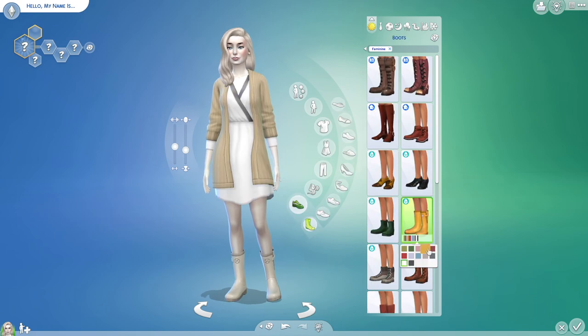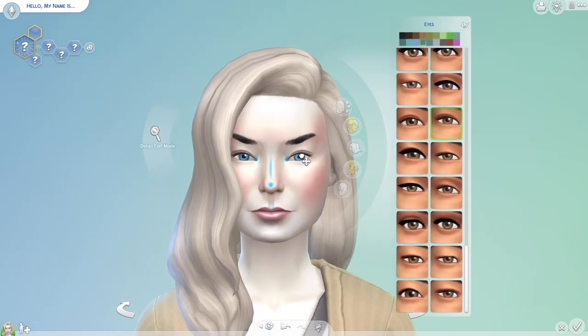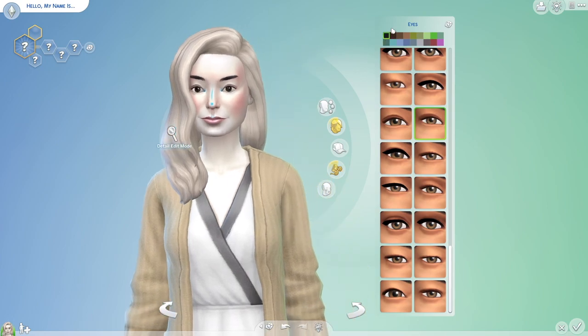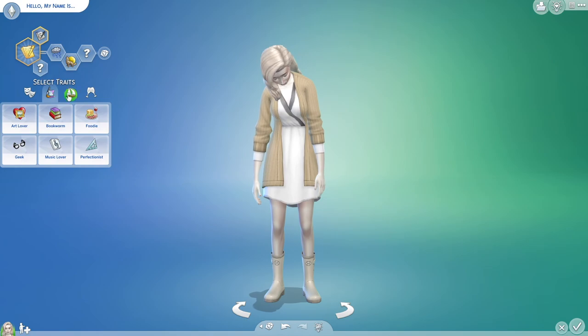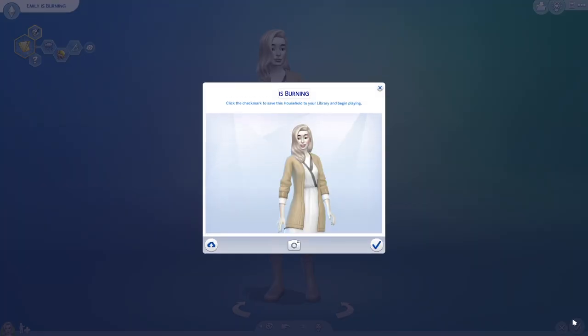Then just trying to mess with the cheek color — trying to give her more rosacea I guess — because in the comic her cheeks are burning because she's embarrassed or anxious. I like that part about the character; I think it's very important, it's kind of part of her whole vibe. So it was important to try and get those cheeks looking right. I was also trying to get the clothing right — just really white clothing so it looks like paper. The jumper was a little orangey but I think that's the perfect Sim.